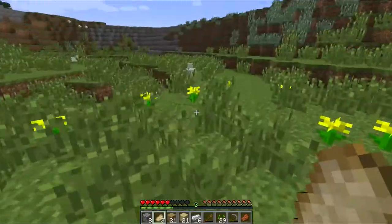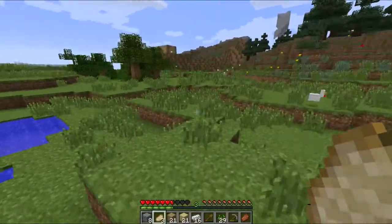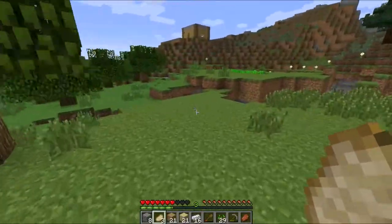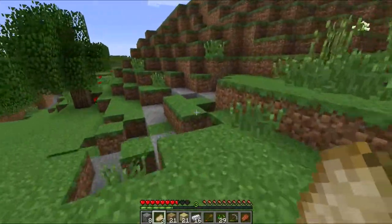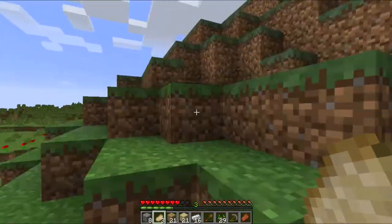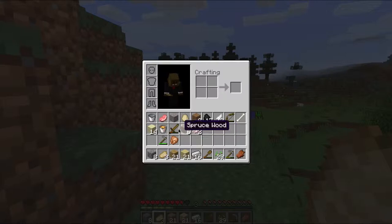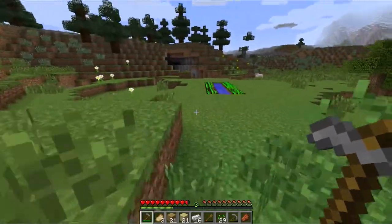I might build a little animal farm right over here because it's close to the water, and that makes it a little bit more pleasing when we're looking at it from our house. Good, we didn't miss the drop. I'm going to grab some spruce wood and improve the house. Actually, I'm going to till some more land first.